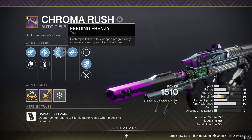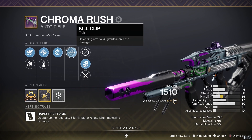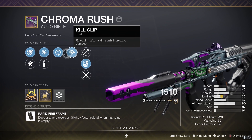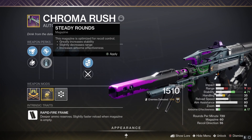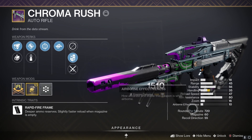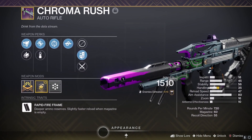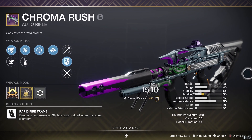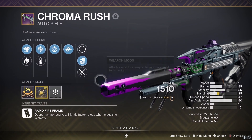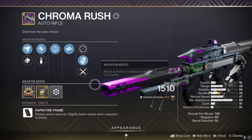If you've got Feeding Frenzy and Rampage, I can't even imagine how good this weapon is. Even with Feeding Frenzy and Kill Clip, it is insane and it absolutely melts smaller adds. Once you do get Kill Clip, it even melts higher tier enemies as well. It's a super easy gun to use, the magazine is 60 and it's a fast firing one, so it is really easy to get kills with. Let's jump straight into the gameplay.